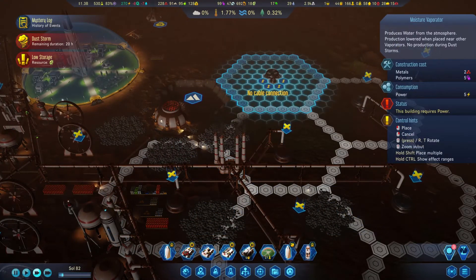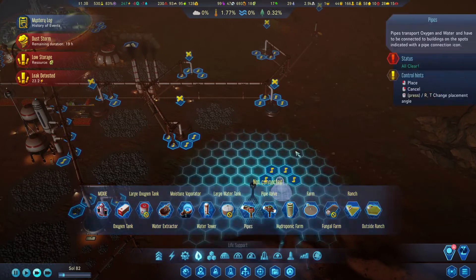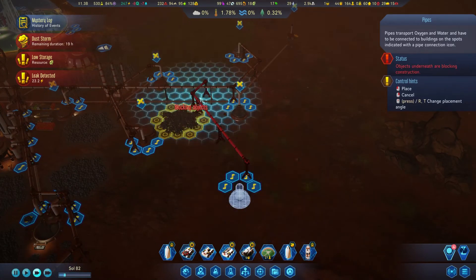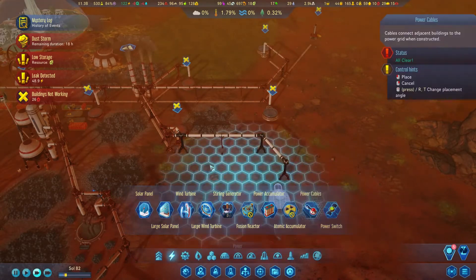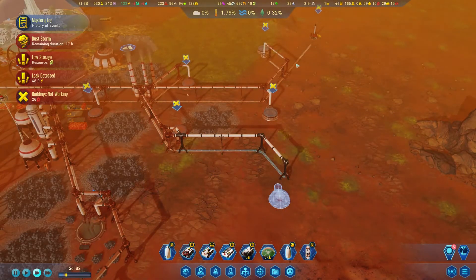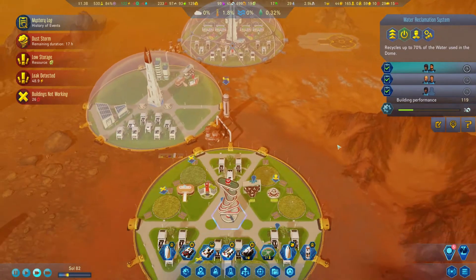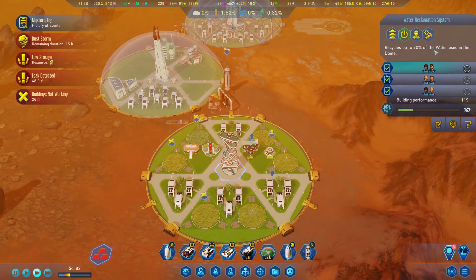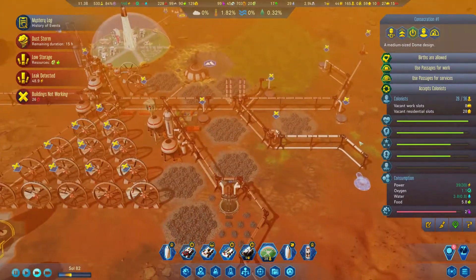Let's see if we can extend in this direction — this is where the farm is going to be. Let's just go for one for now and see if we're going to make it from there. Let's do it like this, and then electricity hoses — we need to build from here to here. And we're ready to expand further. We have one more moisture vaporator if we need it. Reclamation center — is it working? It's working. How much water are you reclaiming? 3.8 is consumption, but the efficiency of this building recycles up to 70% of the water used in the dome. I think it's acceptable — we'll see when the dust settles. We should have enough production everywhere.